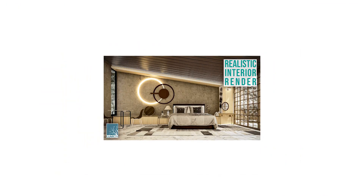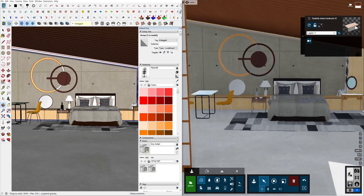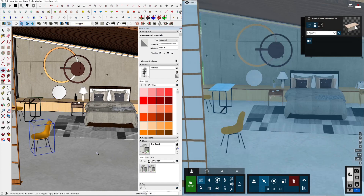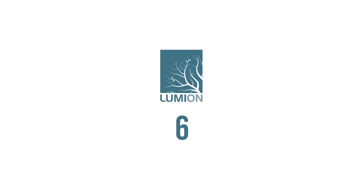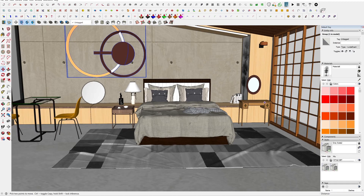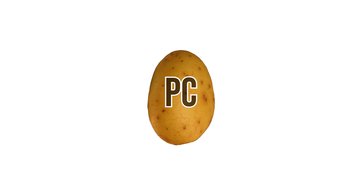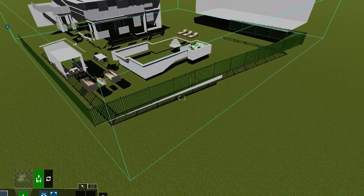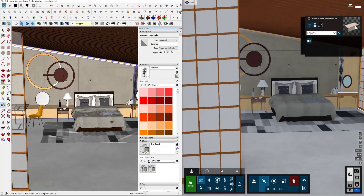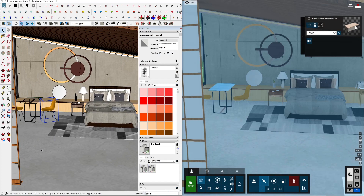Let's talk about the Live Sync feature. Unlike rendering engines like V-Ray and Enscape, Lumion is a standalone program. Until the release of Lumion 8.5, there was no way to sync Lumion with your modeling software. I've been a Lumion user since version 6 — back then you had to double check everything before exporting, with no room for trial and error. I had to wait hours to import my project, and often a lot of things would be missing. Lumion Live Sync made life a lot easier — you can change anything in real time.